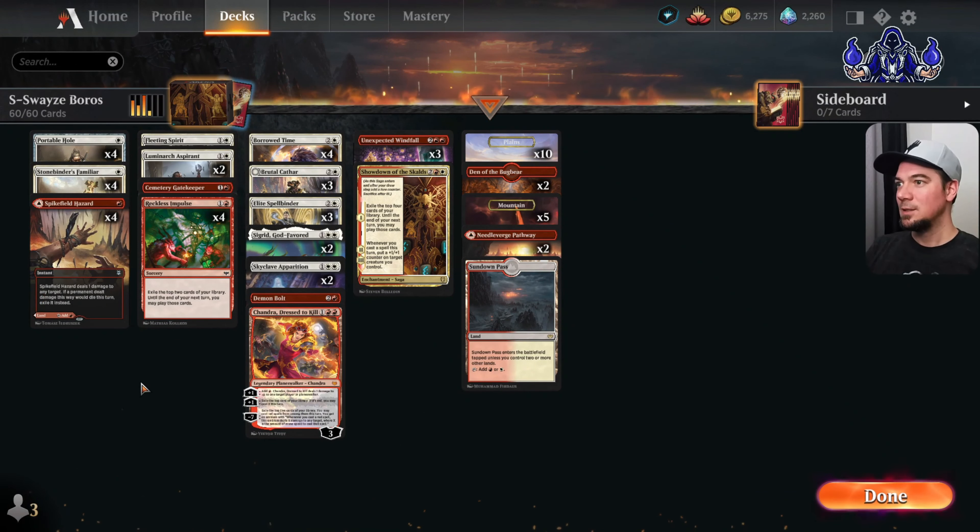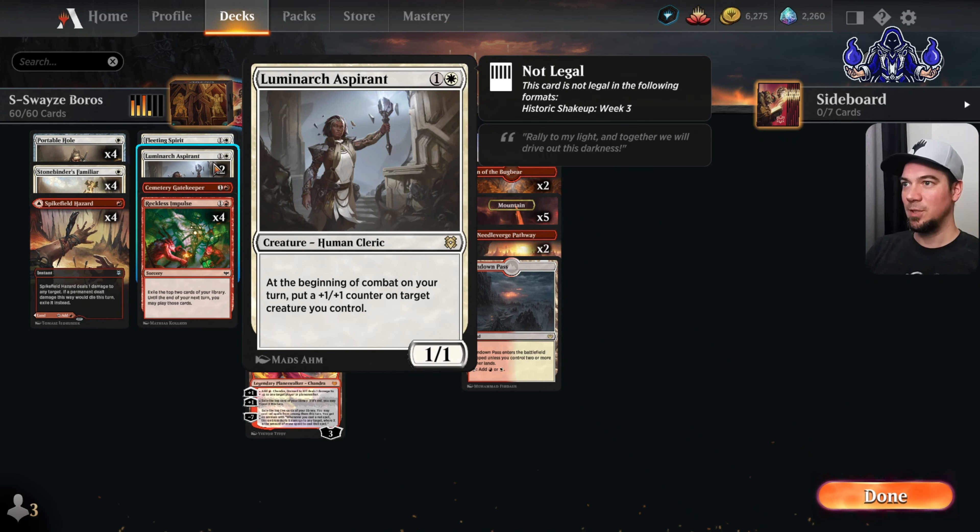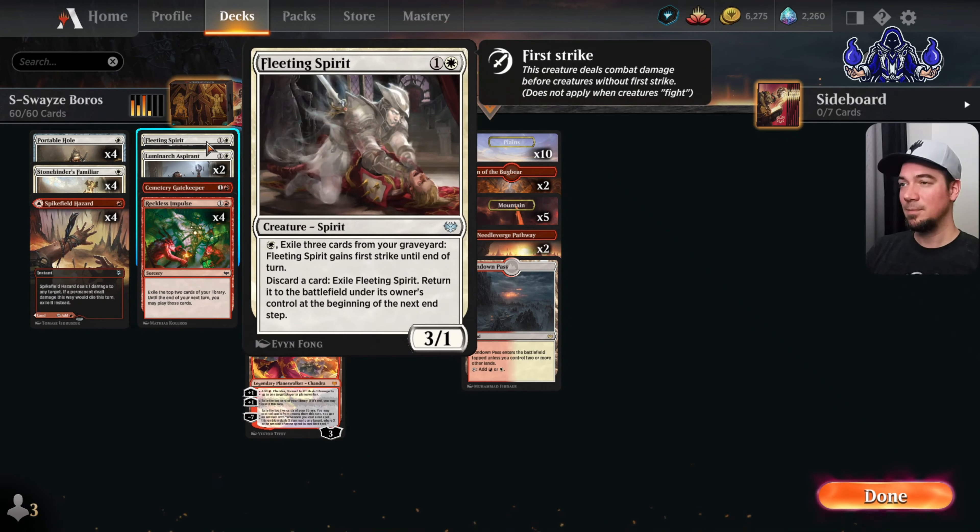Here's my version of the deck. In the one mana slot, I have all the cards he's playing. In the two mana slot, I only have two copies of Luminarch Aspirant, so I've added one Fleeting Spirit — a 3/1 for two. You may pay one white to exile three cards from your graveyard, which triggers our Stonebinder Familiar, and it gains first strike. You can also discard a card to exile Fleeting Spirit and return it to the battlefield at the beginning of your next step — another way to exile cards and trigger our Familiar.